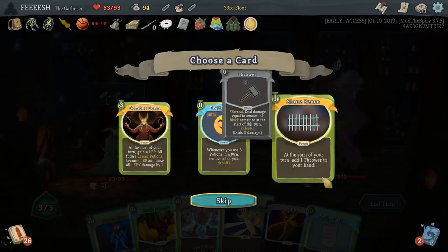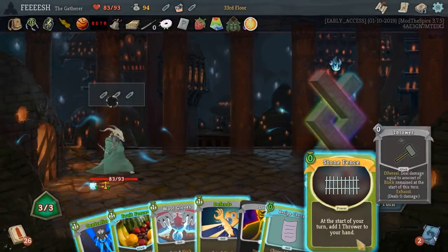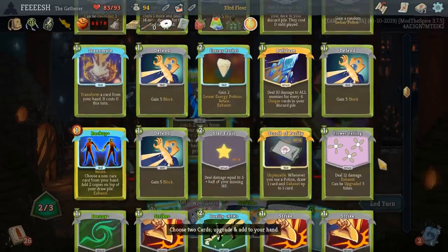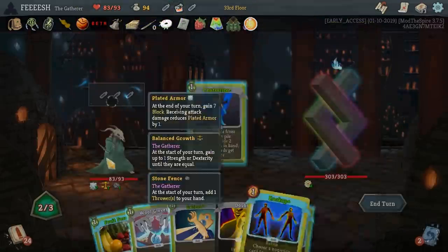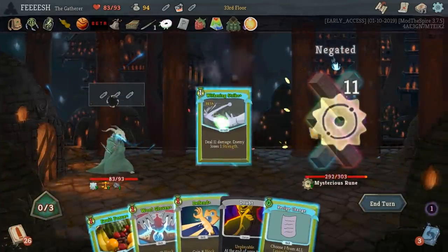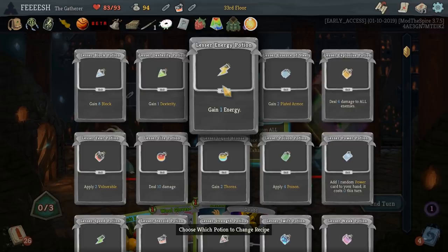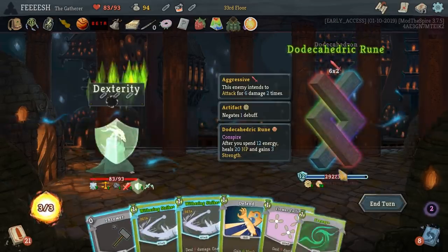I don't actually know if that even does anything for me, but I'd be silly not to get that. Let's grab Withering Strike and Backup. Let's do Backup on Withering Strike. And let's make it so all of our potions from here on out are lesser power potions — because that's not going to be broken.